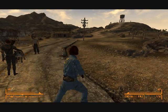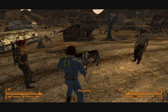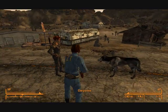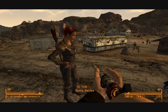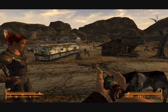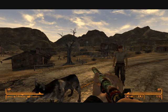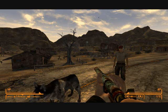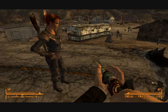As you can see I have Sunny Smiles with me. Oh my gosh, she's such a — I hate her. But I'm using the Unlimited Companion mod. You can get all this from newvegasnexus.com. And also the Sunny Smiles Companion mod.